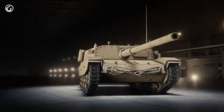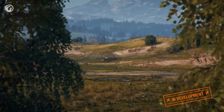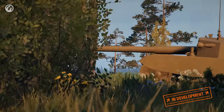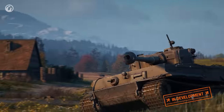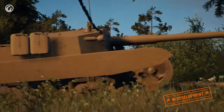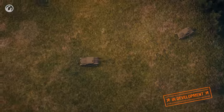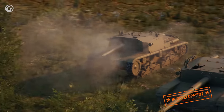Tier 6 is occupied by the Semovente M43 Bersotto. The development and production of this vehicle started when the Italian command belatedly realized that enemy tanks had clearly improved their armor protection and armament characteristics. Gameplay-wise, it resembles the previous vehicle of the branch, but the differences are in its armament. This TD is armed with a 102mm gun with high accuracy and penetration, which allows it to easily cause damage to heavy vehicles at a distance. Its armor compared to Tier 5 has also improved, but you shouldn't rely on it in close combat.